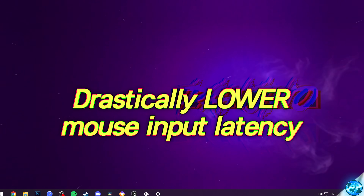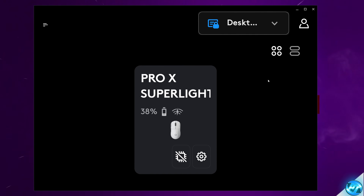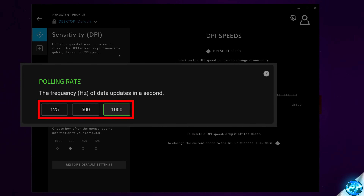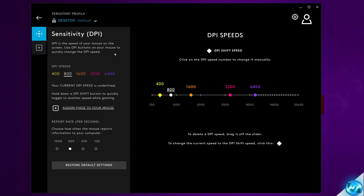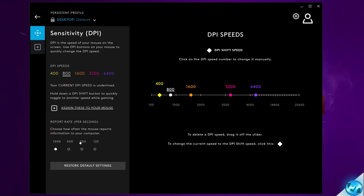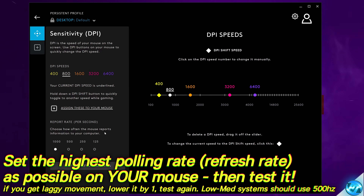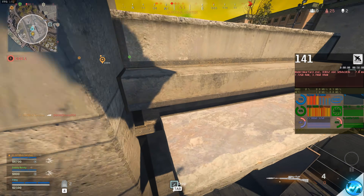For the next settings, we need to change some values within the mouse software. Flip over your mouse, find the make and model, and Google it to see if there is any software available. In the latest version of Logitech G-Hub, navigate to device settings at the bottom right and make sure your firmware is up to date. Double clicking on the mouse itself will open the main settings. The main setting we're looking for is report rate — also known as mouse hertz, refresh rate, or polling rate. Selecting the highest polling rate gives the best results in terms of input latency. For those running CPU-heavy games, 500Hz might give better FPS stability, but for the lowest input latency, I'd recommend 1000Hz. If you can go higher than 1000, that's fantastic.